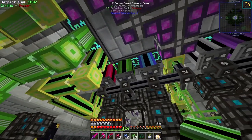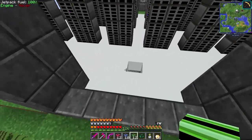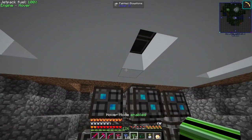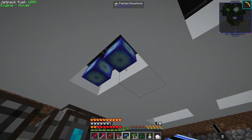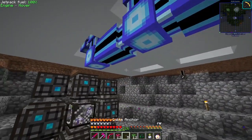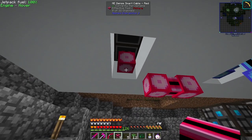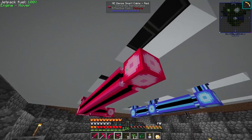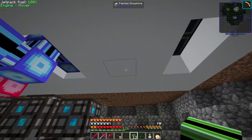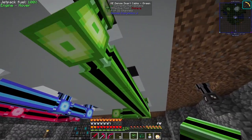Over here is where we're going to set up, so I'm going to have blue in the middle — this is how I had it set up in my test — and we're going to run this down to three, just like so. Then we're going to take red and run it this way. Then we're going to take green and run it the exact same way as red, bring it out over here and connect it up to the drives.